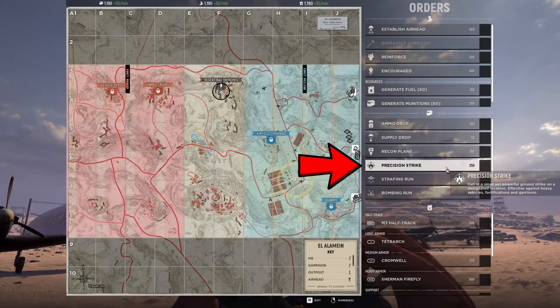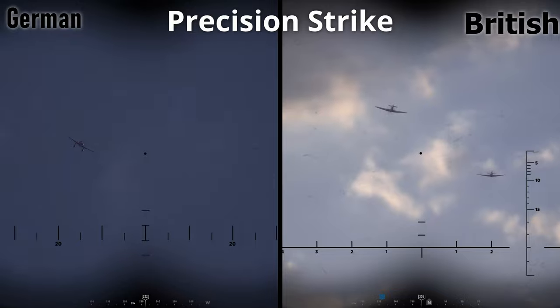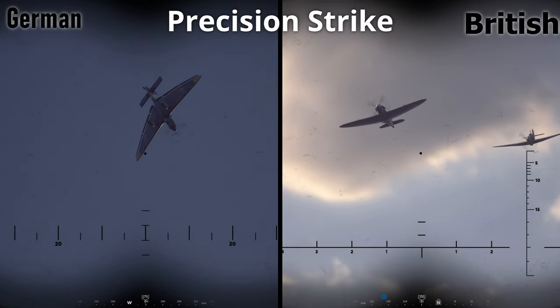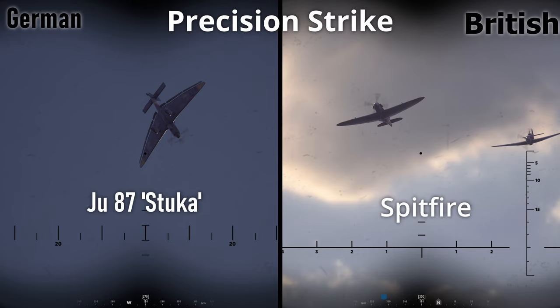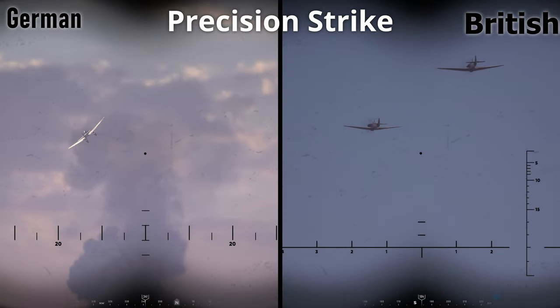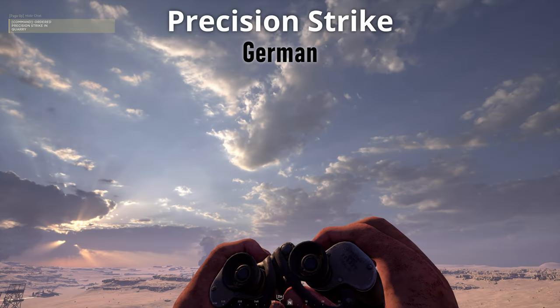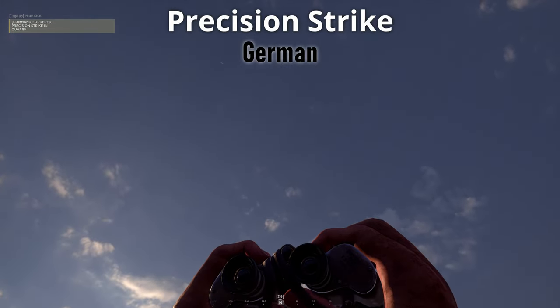Speaking of precision strikes, they're really hard to catch because they come in so fast. The Germans bring the Ju-87 Stuka dive bomber, while the British deploy two Spitfires. It's going to be hard to see these before you hear them, especially the Stuka as it comes in from high altitude then quickly drops down. If you're in a stationary tank, you're going to want to move the instant you hear that siren — and even then it might be too late. Same with the Spitfires; there's no siren, but their engines go from quiet to loud very quickly. If you hear that, it's time to move, but just like before, it's probably already too late.